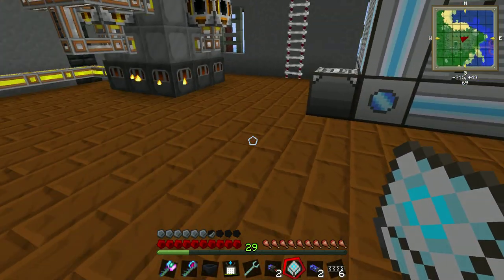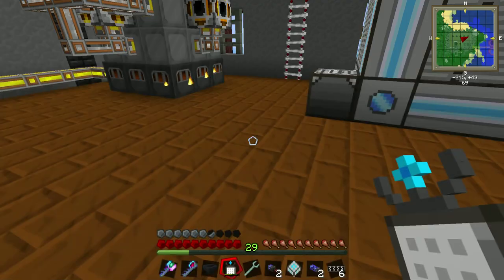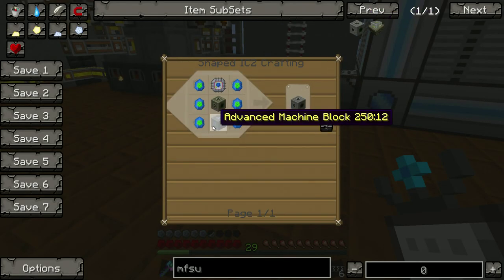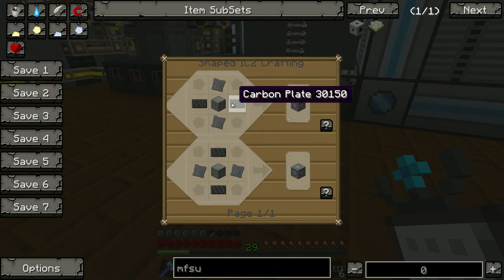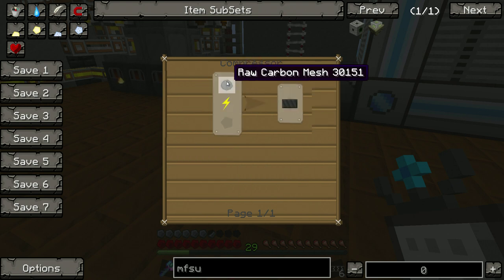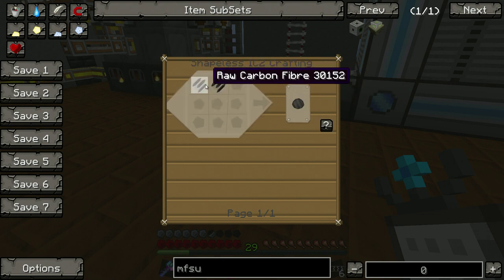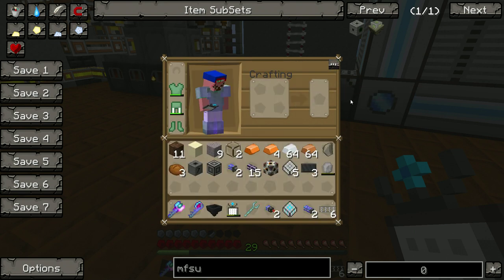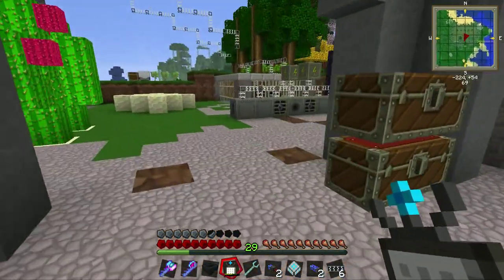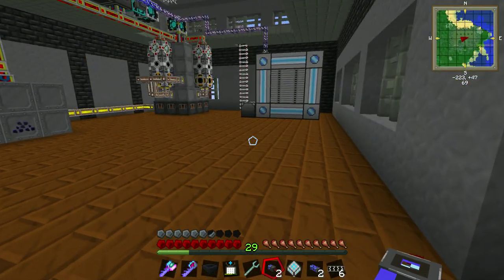Let's go over what we were trying to do last time for a quick refresher. We are working on making the MFSU, which requires an advanced machine block. The problem is we need carbon plates and advanced alloys. Starting with the carbon plates: you need a raw carbon mesh and a compressor, two raw carbon fibers to make the mesh, and four coal dust to make the carbon fibers. We have the coal dust automated, so it's no problem.